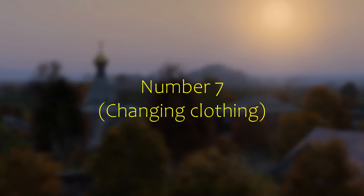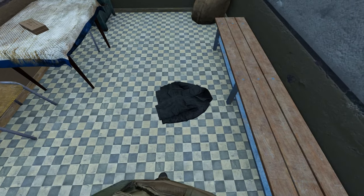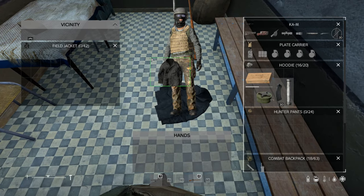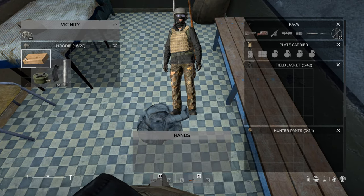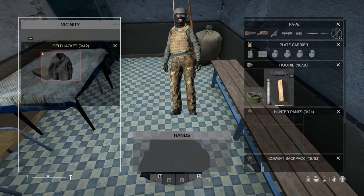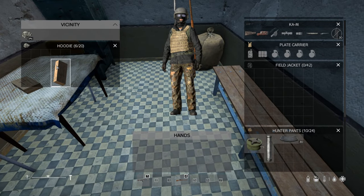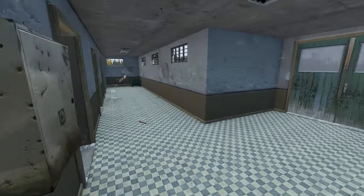Number seven: changing clothing. If you change like this, there's a risk that your hoodie ends up below the ground and you lose all your items inside. But if you do it like this, it's not going to happen. And it's still a fast way to do it.